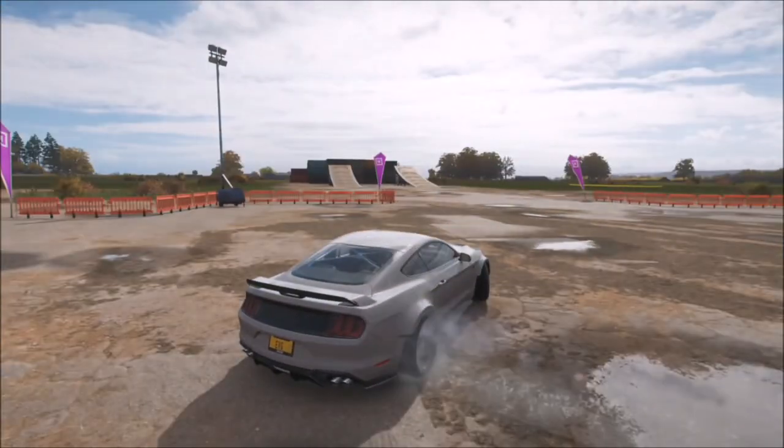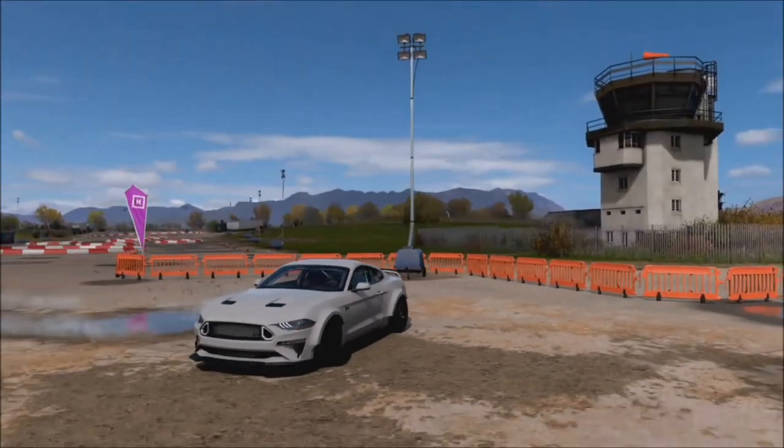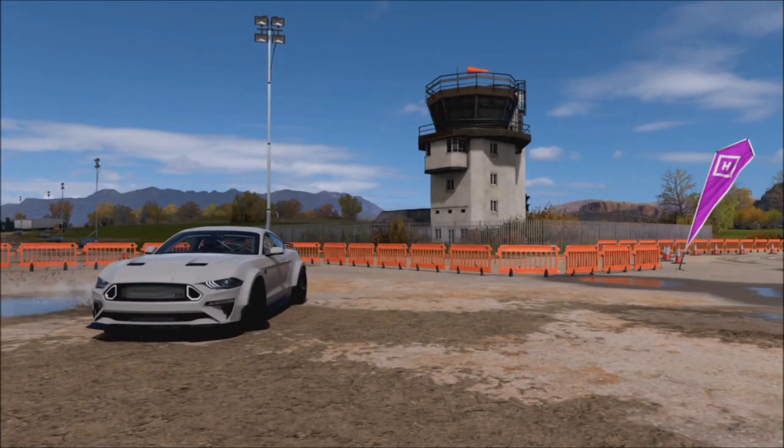All you have to do is take a photo of your car anywhere around here. I opted to take it at the top near the control tower, but you can take it doing one of the jumps or further down the drag strip — wherever you want, it shouldn't make a difference.